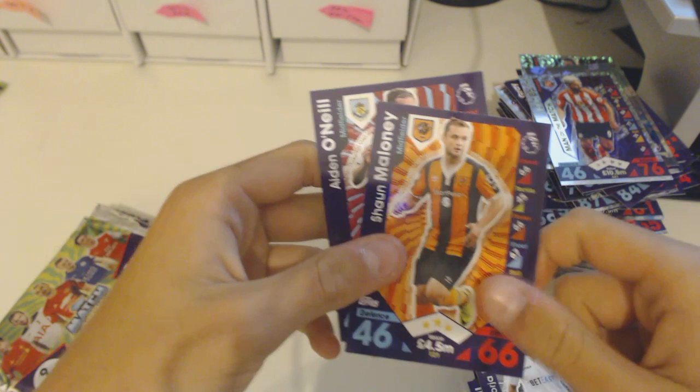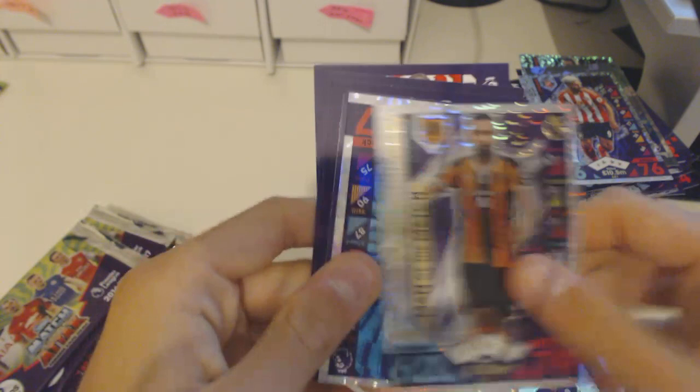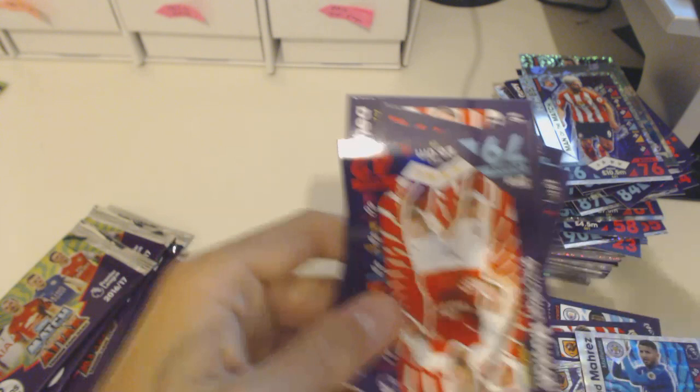A Riyad Mahrez Freestyle — look at that stat, 94 attack! A Man of the Match Ahmed El Mohamedy, and a Riyad Mahrez star player. So two Riyad Mahrez cards in that packet — a star player Mahrez and a Freestyle Mahrez. Also Mustafi, Daley Blind, John Walters, Andrew Townsend, John O'Shea, and Joshua King.